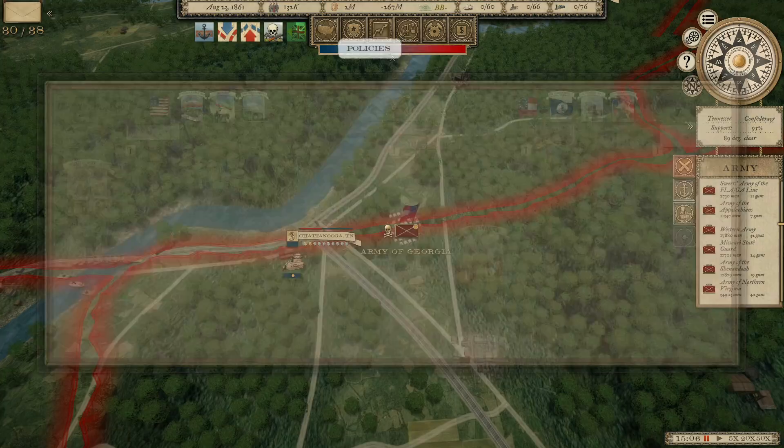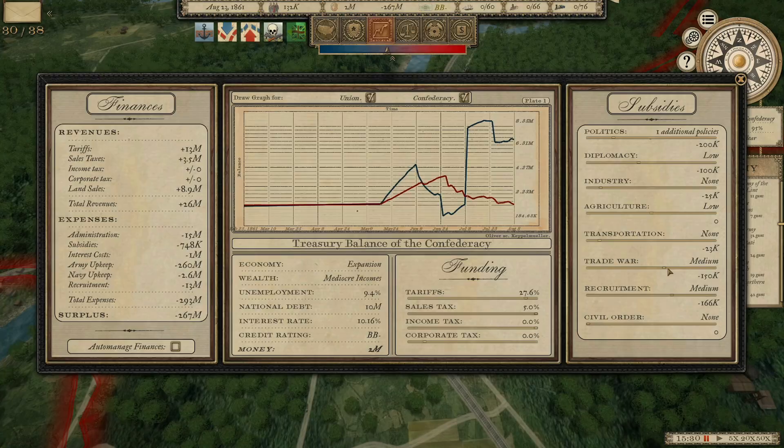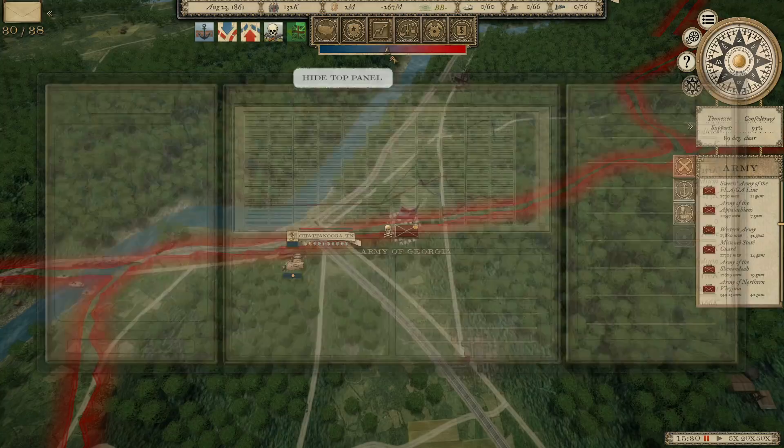Let's look at finances — recruitment's still very high, I'm going to slow that down for now because we're keeping up with the Union okay at the moment. I'm going to ramp up industry as best I can, and Diplomacy — both of those should help with the availability of weapons.